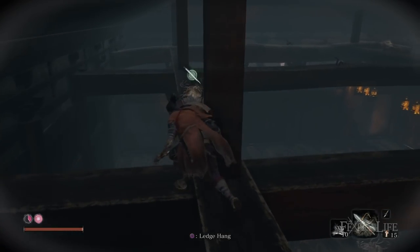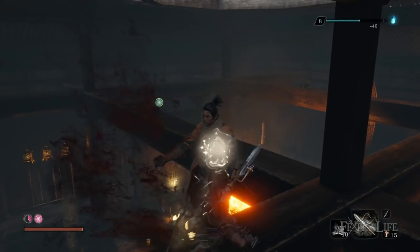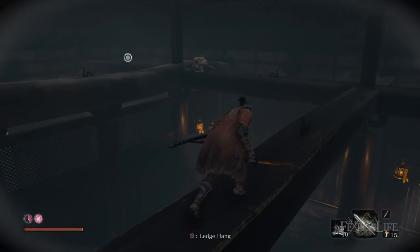This is another mini-boss found in Senpou Temple, and he's got a ton of adds around him. You're definitely going to need to thin these out, and the best way to do this is to get the ones in the rafters first so they're not throwing things down at you while you're fighting.